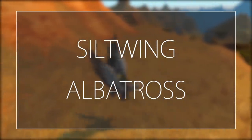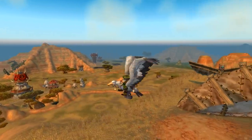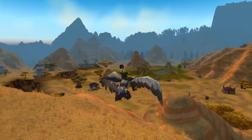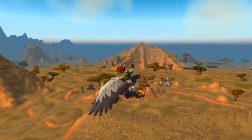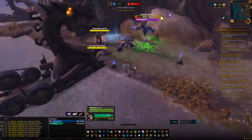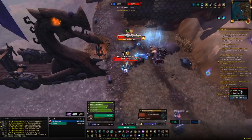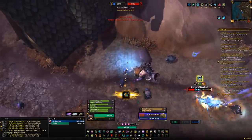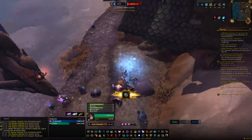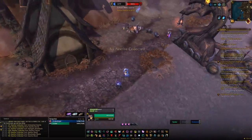The next mounts are the Saltwater Seahorse and the Slitwing Albatross, both obtainable from Island Expeditions via doubloons. The Saltwater Seahorse costs 500 doubloons and the Slitwing Albatross costs 1,000. Technically you can get 1,000 in a day if you're lucky, but 500 is definitely achievable. Run through island expeditions as efficiently as possible — Mythic with a pre-made group is ideal, but Heroic is fine solo. Pick talents to make runs as quick as possible and collect as many doubloons as you can.